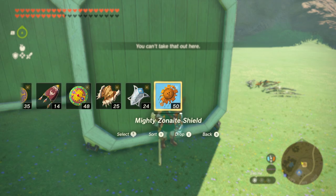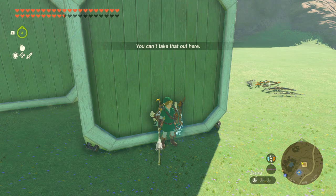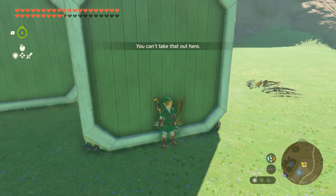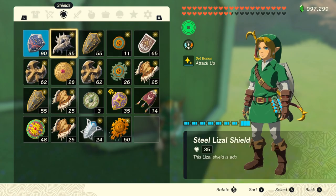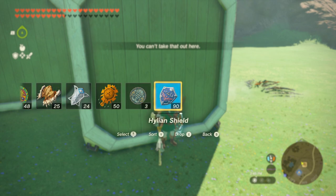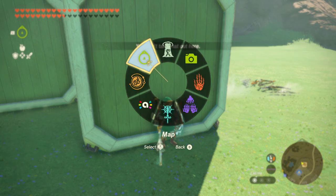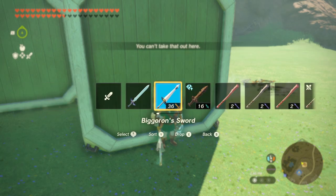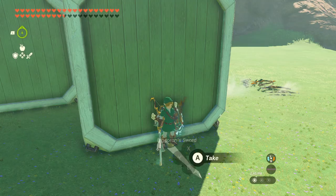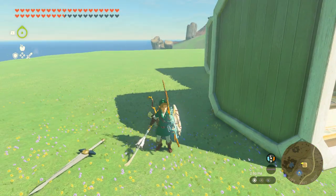Every now and then you want to try equipping a weapon and see if it drops on the floor or through the floor instead of appearing in Link's hand — that's how you know that you are done zuggling. Now that weapons have started appearing at Link's feet, we are done with zuggling and we can move on to the next part.